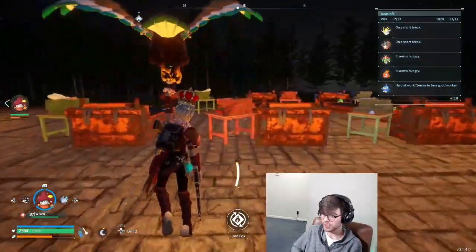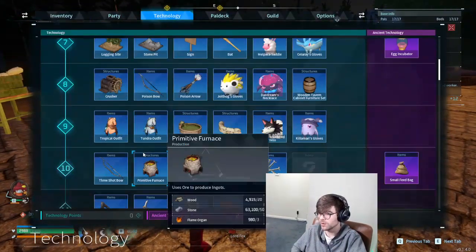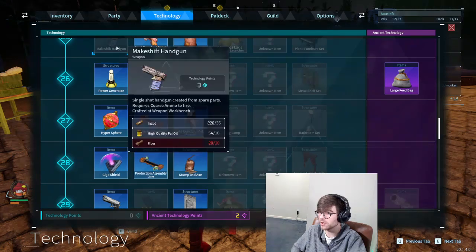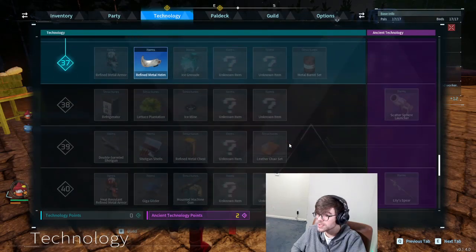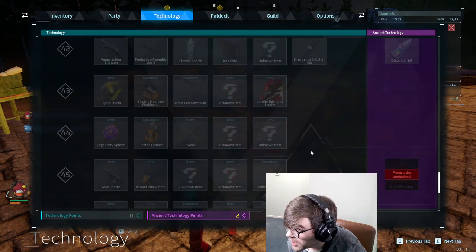Alright, here's the plan — we need a pistol. What kind of pistol are we getting? We're checking right quick. Makeshift handgun — we just skipped that one and went straight to handgun. Is this the only handgun in the entire game? Pump action shotgun.